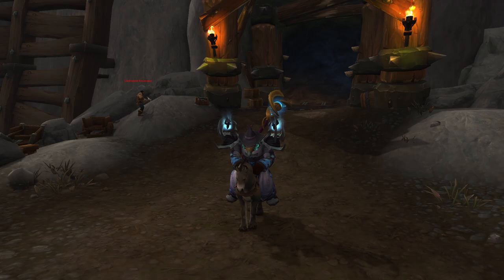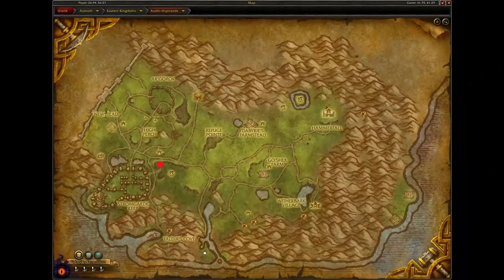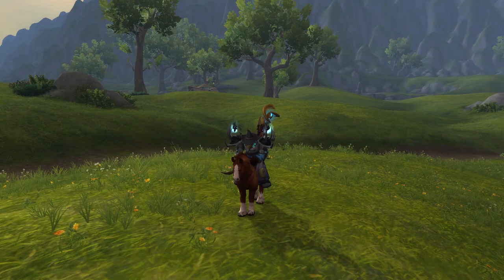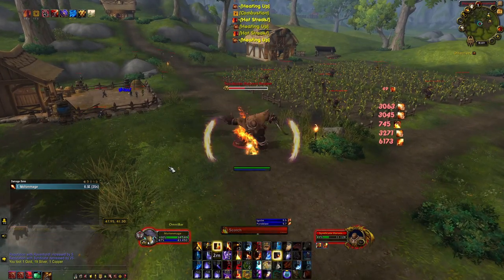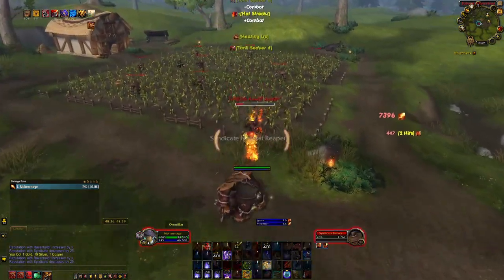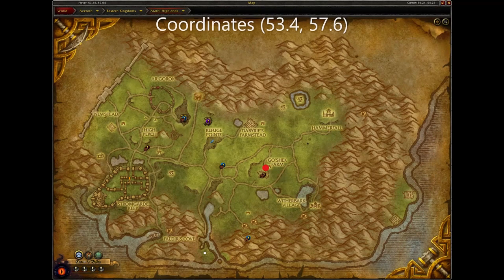Next is Lil' Donkey. To get this mount you can have either faction have the Arathi Basin Warfront active. You then will need to head to this location and kill the rare Overseer Krix — he will have about a 6% chance to drop the mount. Next is the Broken Highland Mustang for Horde and the Highland Mustang for Alliance. To get these mounts you need to have the Arathi Basin Warfront active for your faction. When the Horde has the active warfront kill Nightcaptain Uldren, and when the Alliance has it kill Doomrider Helgrim — they both have about a 7% chance to drop the mount.